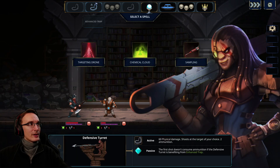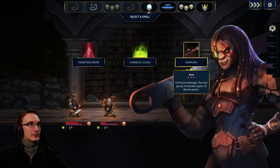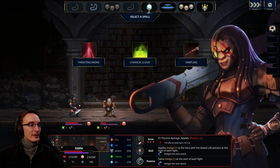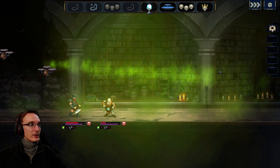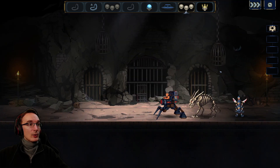It already had three shots — because of the enhanced trap. Not really getting it but okay, not complaining. Sampling or chemical cloud? Chemical cloud might be nice adding even more poison, but they aren't really weak against nature damage. Whatever, let's do it. I hope we can make it. We still have broken armor but they've got dodge again, which isn't nice — area damage is what we want then.